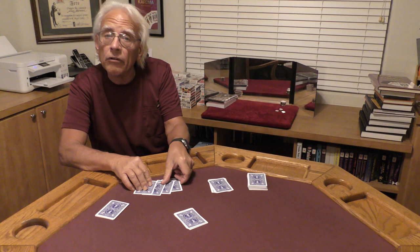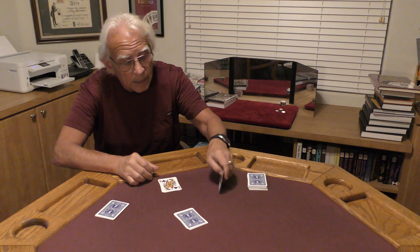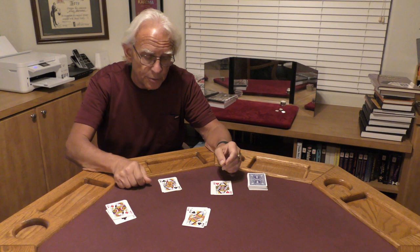Well, we all heard about magicians using their sleeve. Let me show you how I use my sleeve. Watch these four aces — I just rub them against the sleeve. And the queen of clubs jumped home. Our hearts jumps home. Our spades jumps home. And our diamonds — she jumps home.